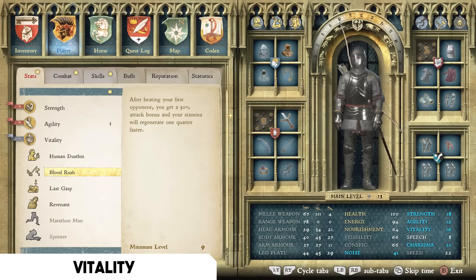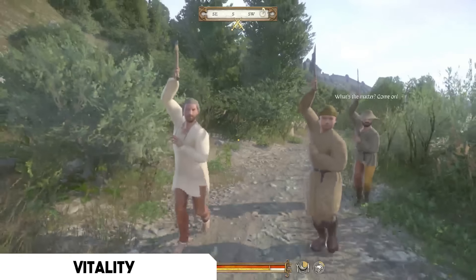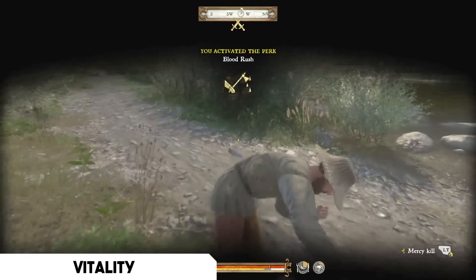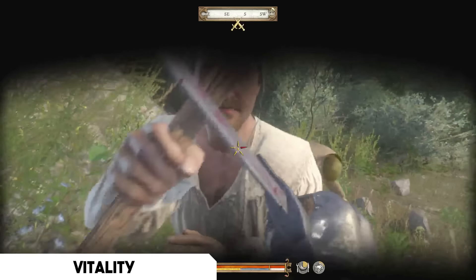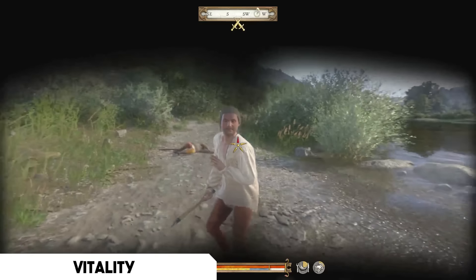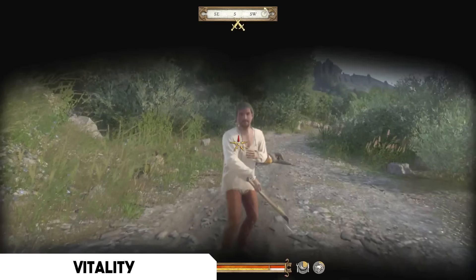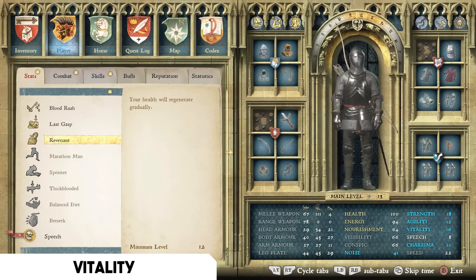The second Vitality talent I recommend is Blood Rush — after beating your first opponent, you get a 50% attack bonus and your stamina regenerates one quarter faster. There are tons of fights with more than one enemy in this game, so Blood Rush lets you kill one opponent and then have a huge advantage on the next. Once you get strong you already feel like a juggernaut, and Blood Rush maximizes that when you're outnumbered.